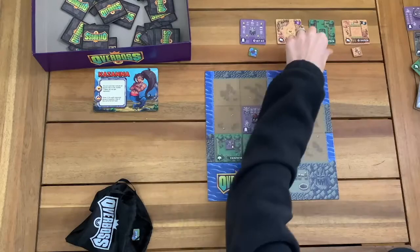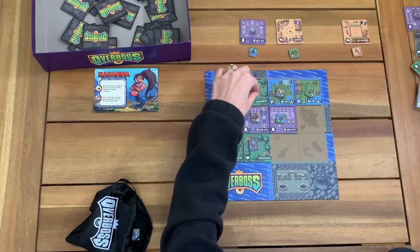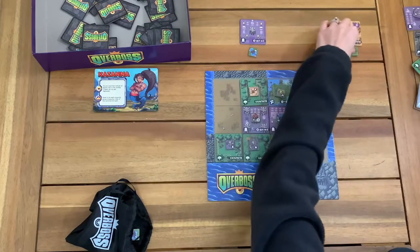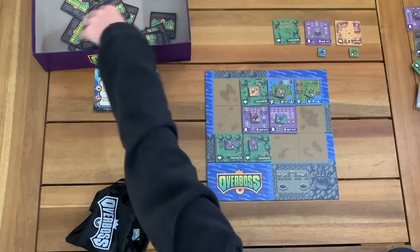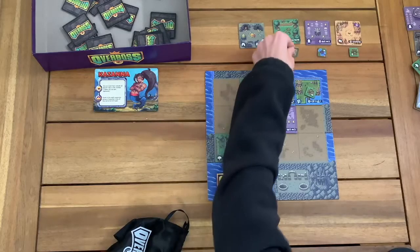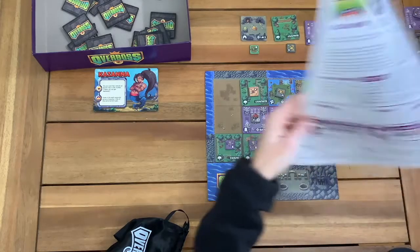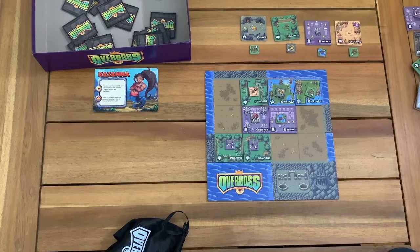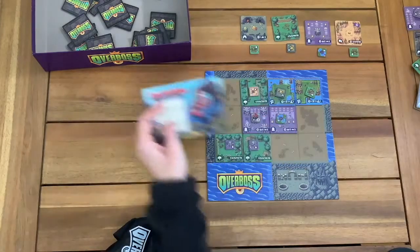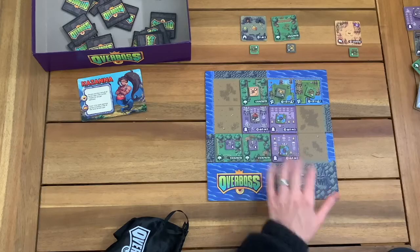I'm going to have to grab this forest tile. These don't have to be by each other, but I think I'll put it right here. So we'll lose this one. This moves so quickly and I love that about tile-laying games, especially the solo play — it's really easy, fluid, and quick. I've got to check my objective: my forest is the one that needs a match. My other perk from Kazana is that if I get exactly three of a terrain type, I get an additional three points. So I'm going to get this one to give me three forest tiles here.